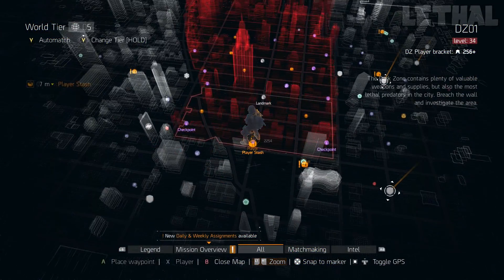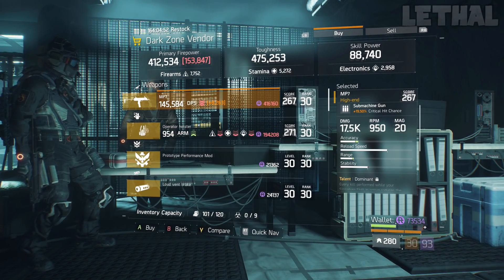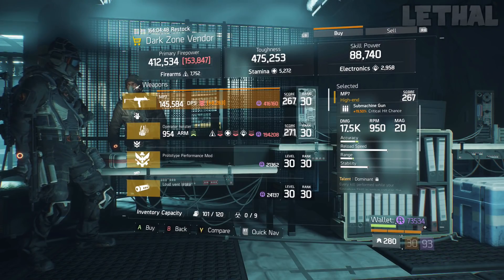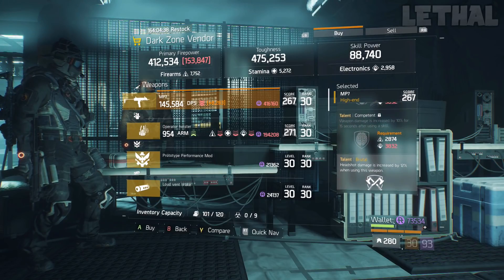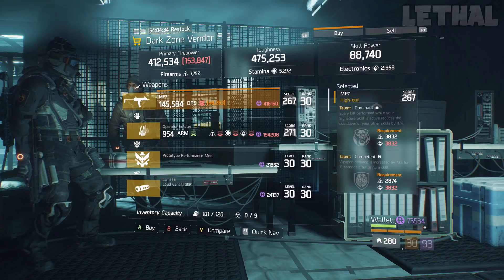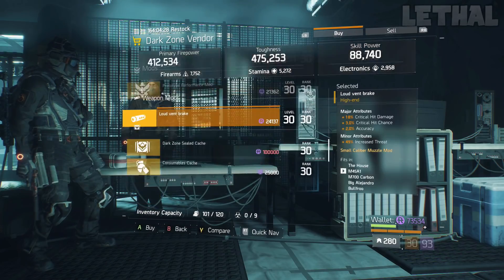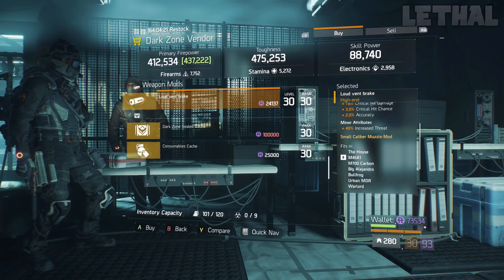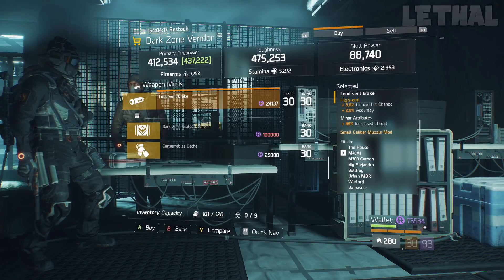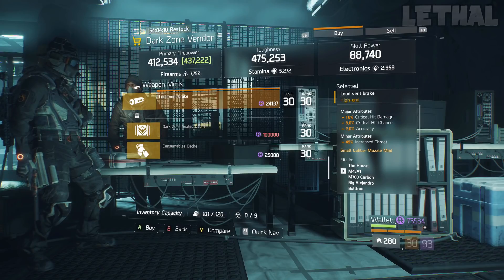Lastly, you guys want to visit the 5th Avenue checkpoint in the Dark Zone. What this person is selling is a decent MP7. It is not maxed out, but it is okay if you're looking for something for PvP or even PvE. What it comes with is 19.50% critical hit chance, 17.5k base damage, and for the talents it does come with Dominant, Competent, and Brutal. If you do reroll Dominant and get Responsive or even Deadly, this will be a decent SMG. Lastly, there is also a muzzle brake. If you guys are in need for your weapon, it comes with 18% critical hit damage, 3% critical hit chance, and accuracy. Unfortunately it is missing headshot damage, but it's not a crazy amount so you might not tell a difference right away.